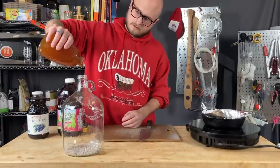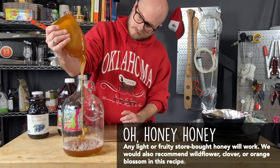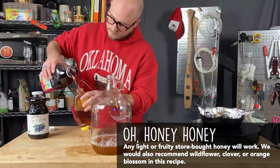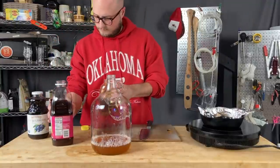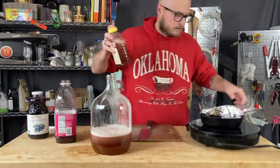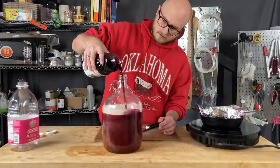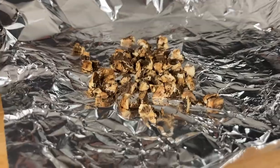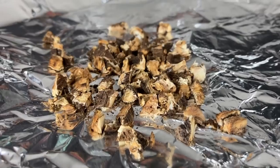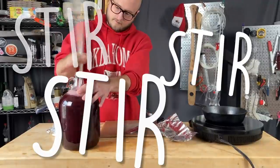Then our honey goes in — this is two pounds of Tupelo honey from Honey Next Door, shout out to them for making some great honey. I used some of our fruit juice to rinse out every last drop of honey from the container, then stirred to get all that honey incorporated and topped off with the rest of our juice. And that's what our dandelion root looks like after it's done — we pop all of that into our primary fermentation and stir to combine.